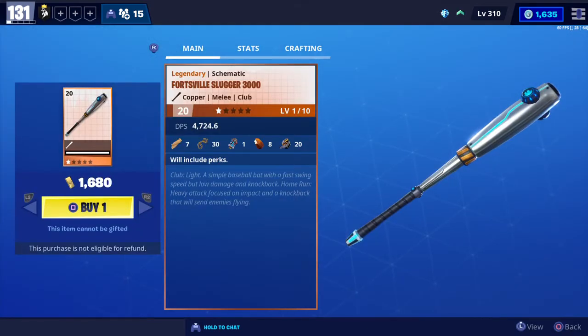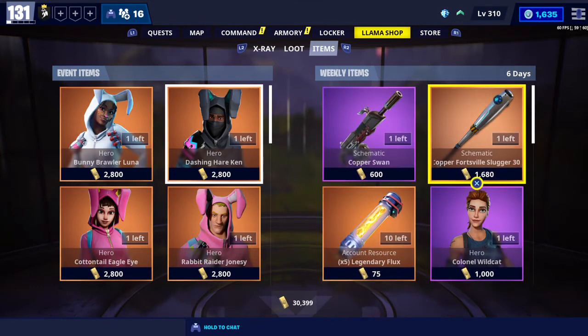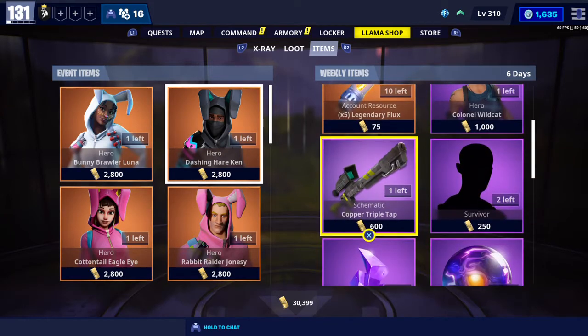This next one is a club weapon — the Fortnite Fort Veil Slugger. I never really use it so I can't tell you much about it, but it is a melee weapon which does help you save your ammunition. As far as I'm aware, you can get the affliction perk, which is damage over time for about five to six seconds, and a snare perk that slows enemies down by 30% for about five to six seconds.